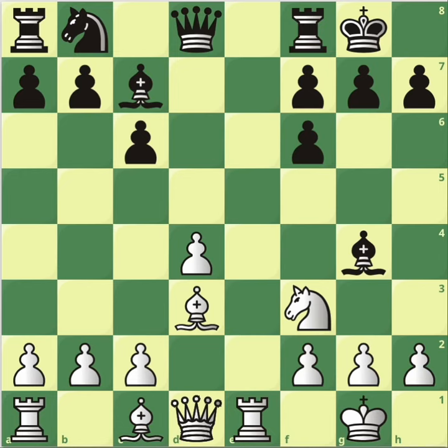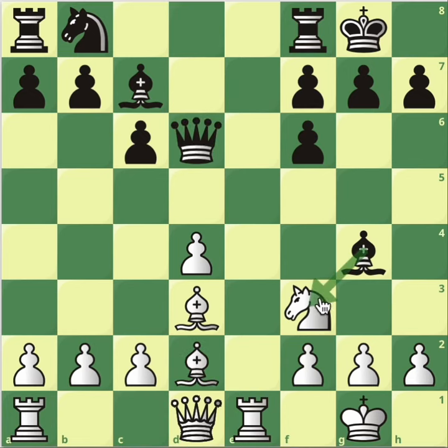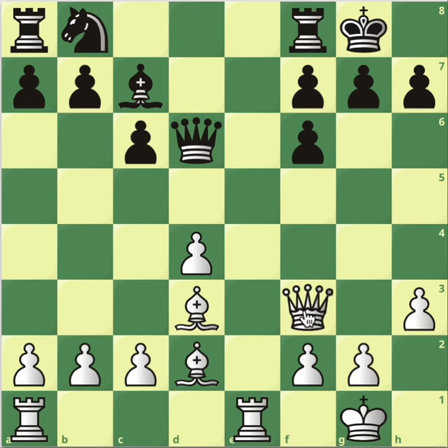So what's the best way to continue now? Bishop to d2. And after queen to d6, now the opponent has a threat of taking the knight. And here's the best move for white: h3. Completely careless. For example, bishop takes, queen takes — now we just want the bishop pair. There's absolutely nothing for black.